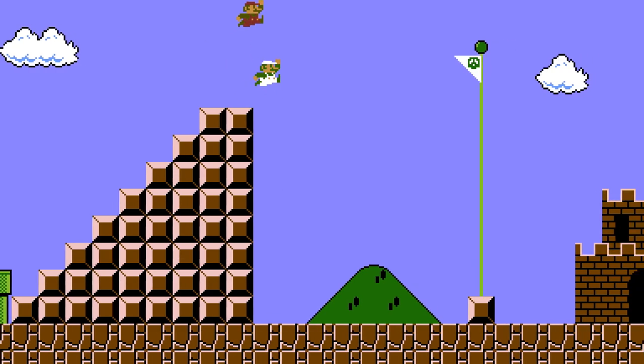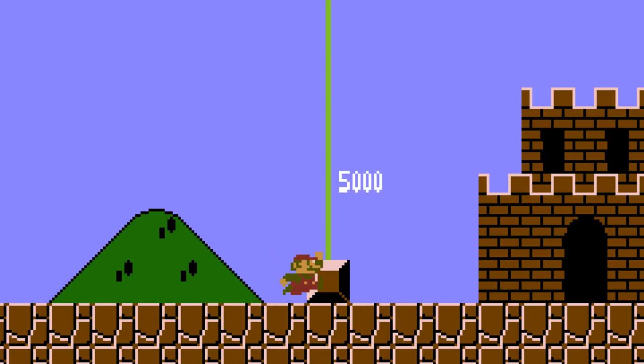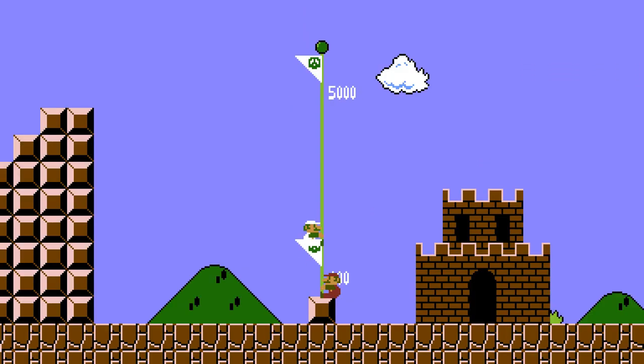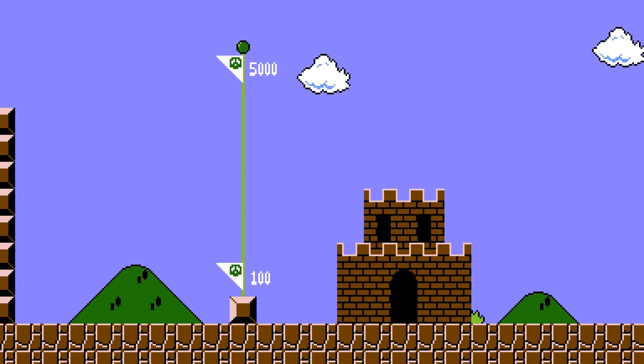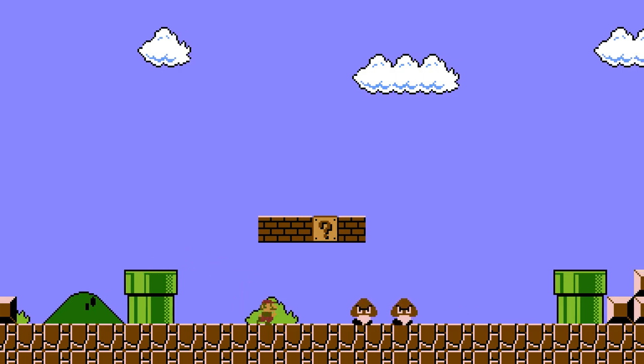He falls slightly slower through the air and touches down right here. By holding left for the correct amount of time and jumping at a precise moment, Mario clips into the block and grabs the flagpole through the block. When this happens, the flag does not come down, and Mario enters the castle earlier.